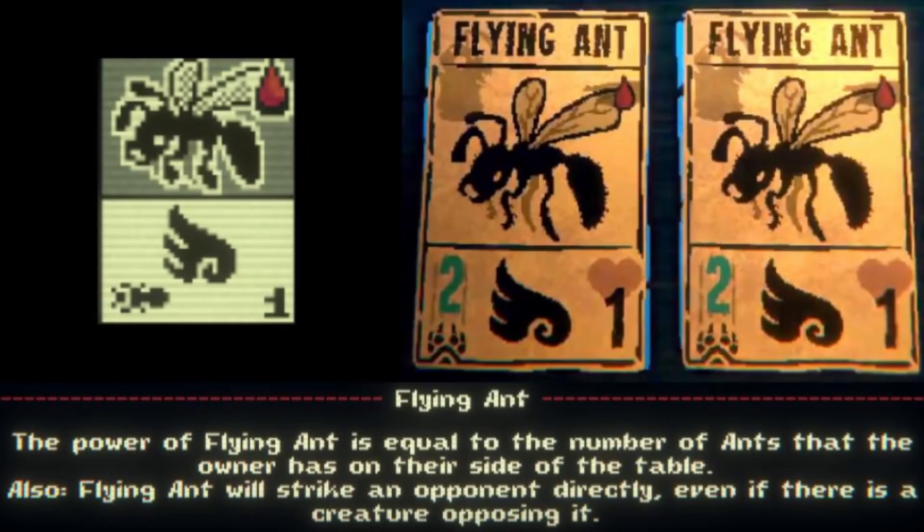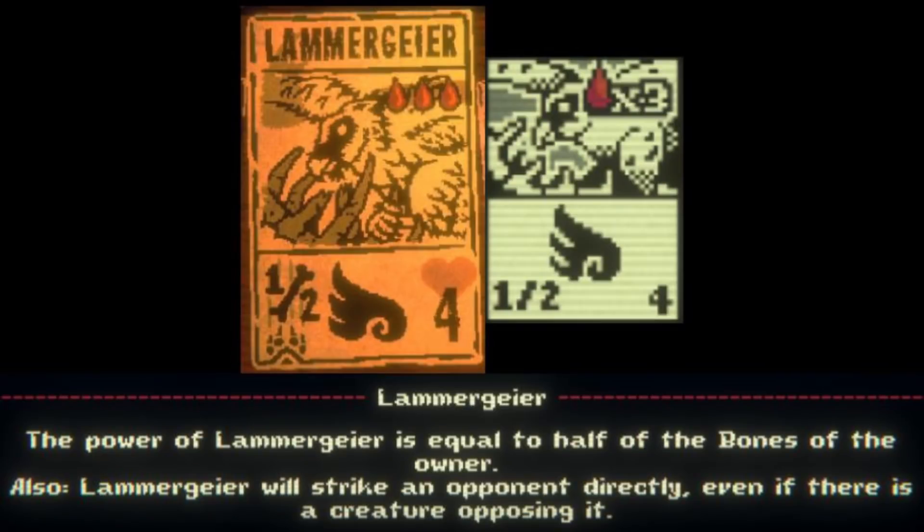The Flying Ant is an Insect Kin card with 1 blood cost, the Ant Attack Power sigil, 1 health, and the Airborne sigil. It's essentially just the Worker Ant except with 1 less health and the ability to fly. It makes the Ant strategy much better, and it's part of the Ant Starter deck as well.